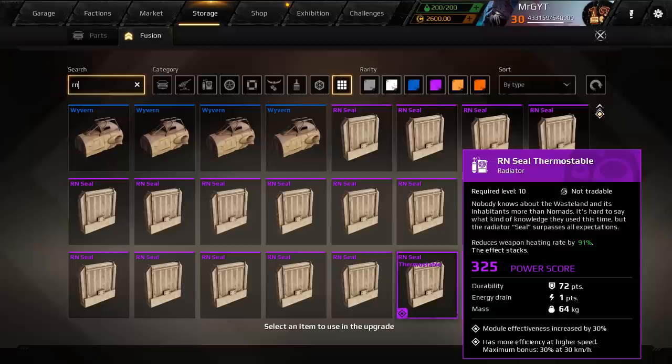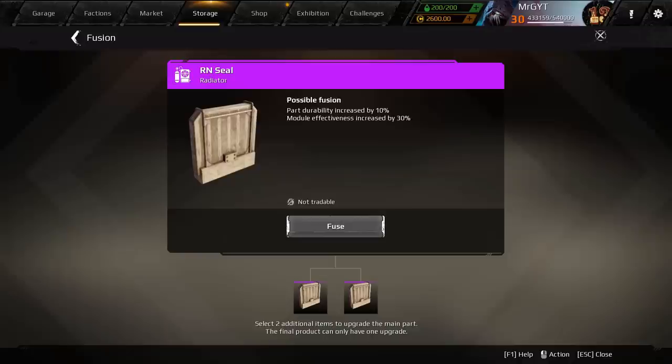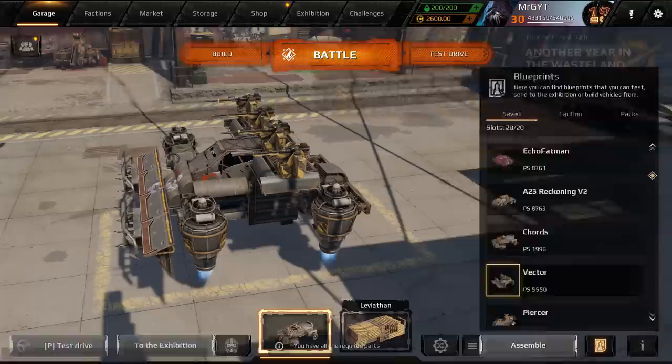The part I'm talking about is this one right here — the RN Seal Thermostable. I don't usually recommend fusing things because of the RNG, but there are only two fusion options for this one, and one of those options increases module effectiveness by 30 percent, which is huge. We've got a 50/50 chance. We go ahead and fuse — we got Reinforced, so RIP. On to the next one.